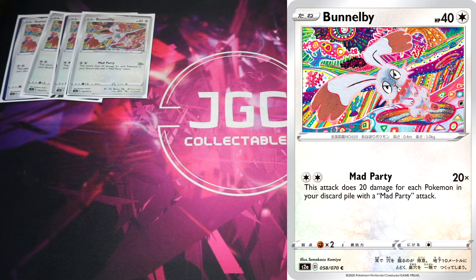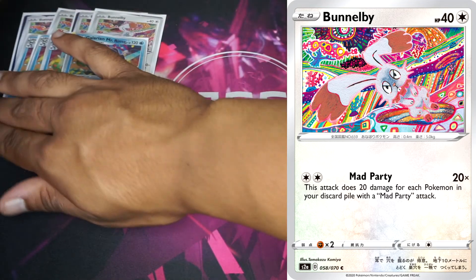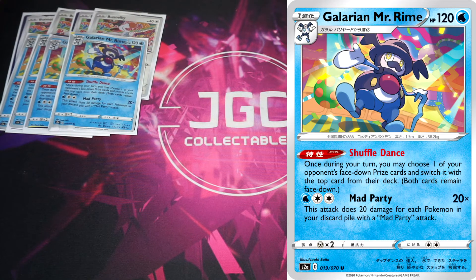Let's get to a Pokémon we just throw away: Galarian Mr. Rime, a Stage 1 Pokémon with 120 HP. It has the Mad Party attack but it's for Water and Double Colorless, so we're not really going to be using it. Its Shuffle Dance ability lets you switch one of your opponent's face-down prize cards with the top card of their deck — interesting, but we're not playing Mr. Mime. This Mr. Rime is purely here to go into the discard pile to fuel Bunnelby.